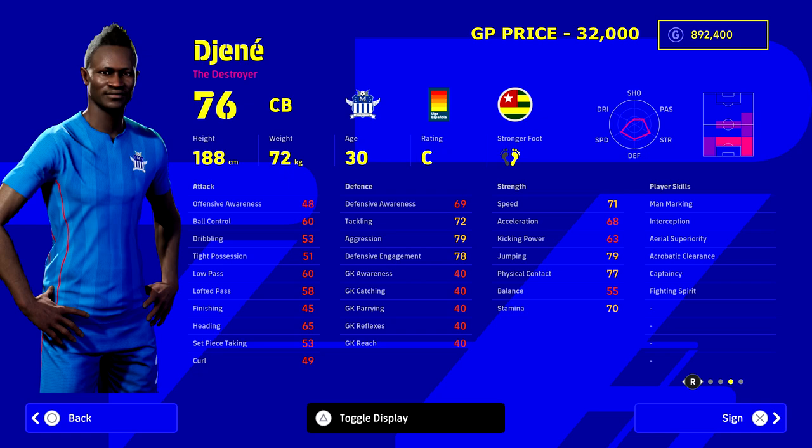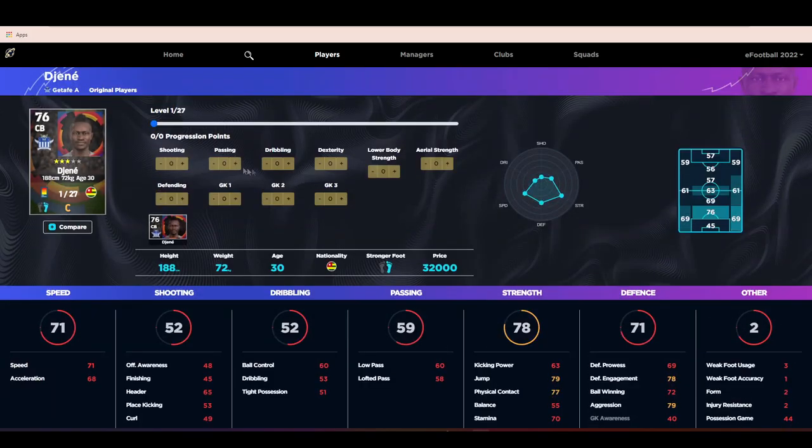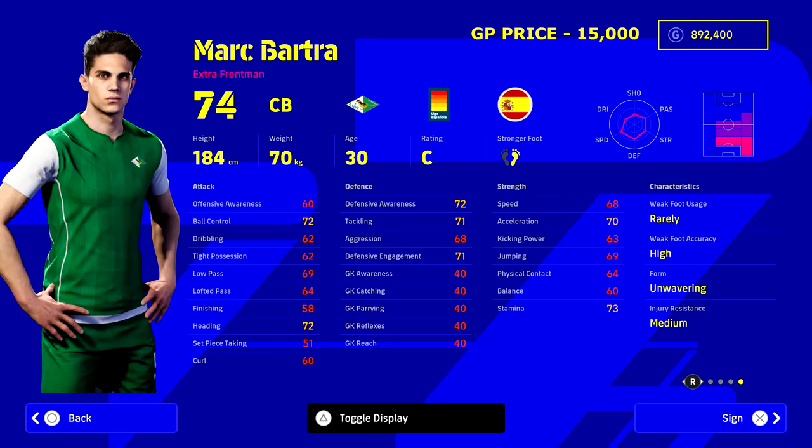Speaking of bargains, we've got Jenny - or Genny - the Destroyer. This guy is 76 overall but only 32,000 GP. We'll take a closer look at his stats on eFootballDB in a couple of minutes, but his stats are absolutely insane. You're going to build your center back partnership with two other boys around him - you'll have speed, power, and a bit of height. We'll turn him into an all-rounder, putting his speed up into the 80s, aerial strength and defending thereabouts - 85 engagement, 86 aggression.